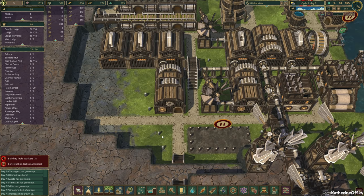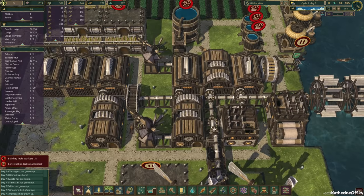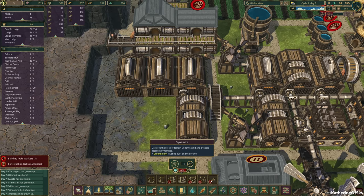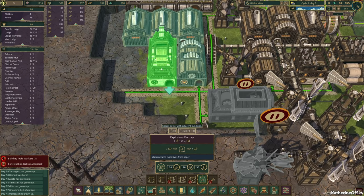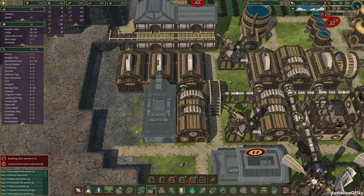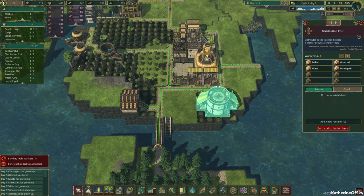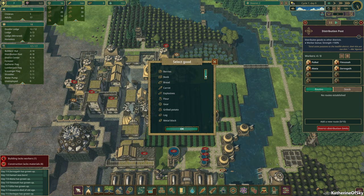Here's our printing press. We also need an explosives factory, which is made with metal blocks. Let's see if we can get that going — it's under landscaping. 400 points. So let's put this right here. And then dynamite we'll also want to unlock. This is going to be so good! Did we create the trade route? I don't think we did — let's make ourselves a trade route. Add a new route here and we want to send metal blocks — now go.